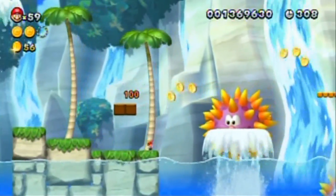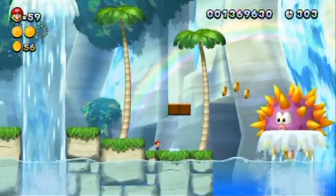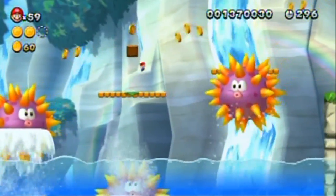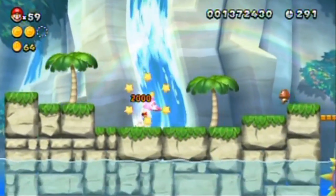By the way, when you're in mini form, in order to actually do any harm to enemies - because you're so light - you actually have to ground pound them. That's why I ground pounded that Goomba over there at the other spot. But your jump is so floaty, it can be hard to time that.